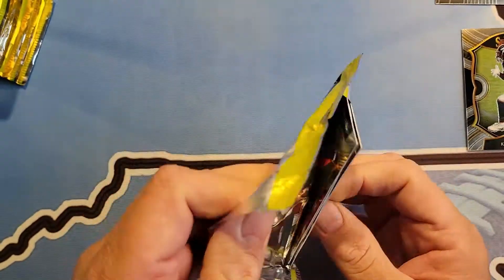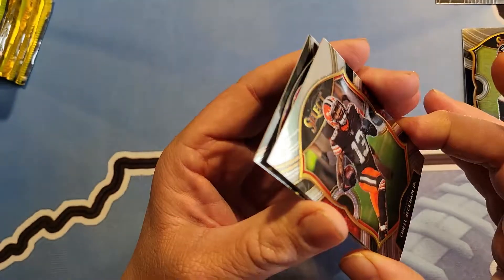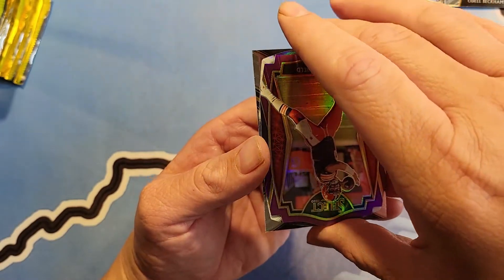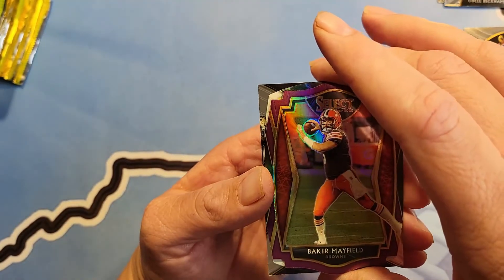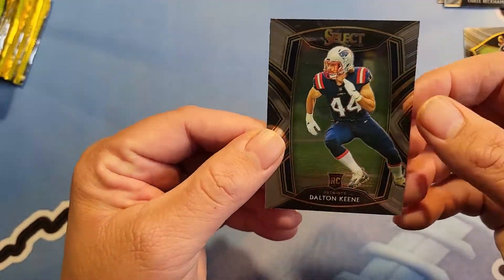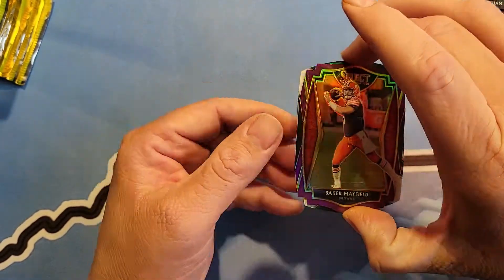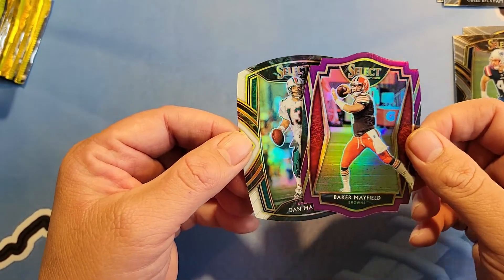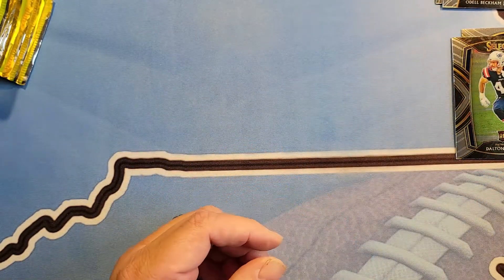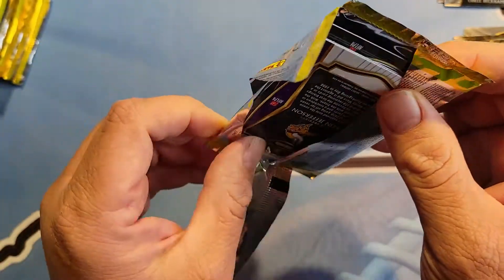Maybe we can use one to make some money. Odell Beckham. Baker Mayfield. Oh we got an upside down one — let's look at that one last. Dalton King. Baker. Let's see what we get here. Oh, Dan Marino — I thought it was upside down, it ain't upside down. Oh well, Dan Marino, one of the greats. For sure.